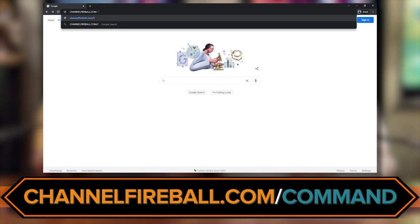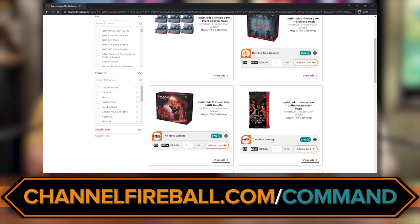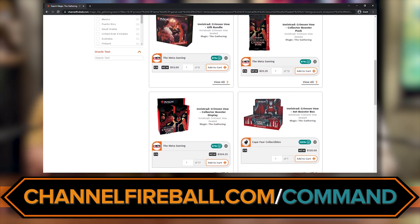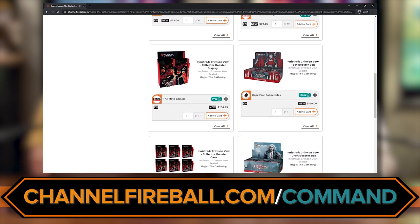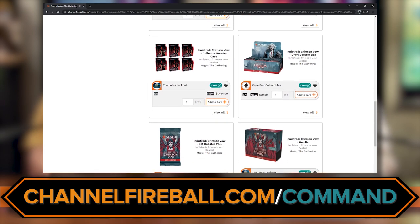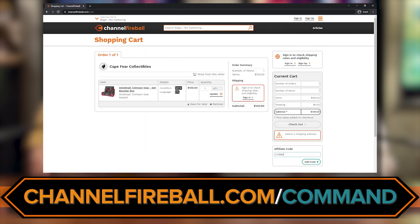Before we get into it, our sponsors: if you want to get your hands on the Vampiric Bloodline deck, Spirit Squadron, or any cards from Crimson Vow — draft boosters, set boosters, collector boosters, or singles — you can order at ChannelFireball.com/command. Channel Fireball's new marketplace has multiple vendors competing for your business, bringing prices down and offering very large inventory. They also vet their vendors for professional-level service.